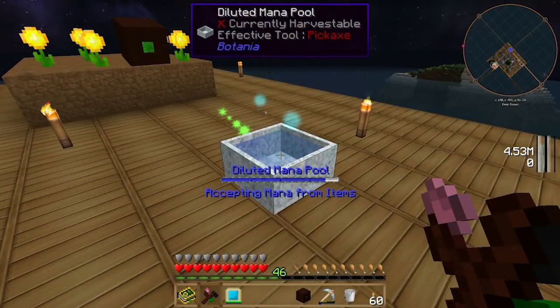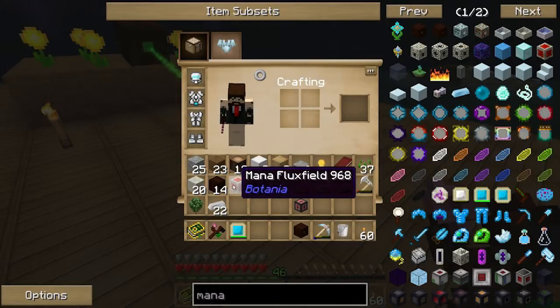Hey guys, I'm Isaiah and what we're going to be doing today is converting Botania mana into RF power. We're going to be making a Mana Flux Field.